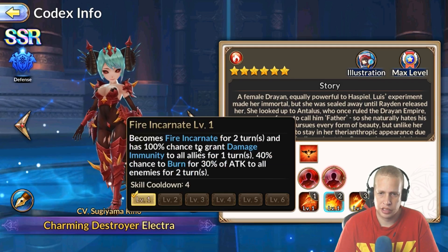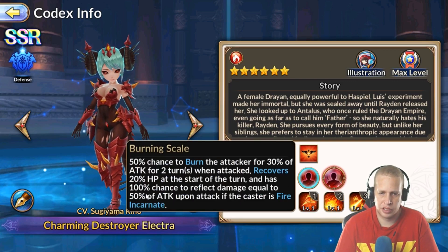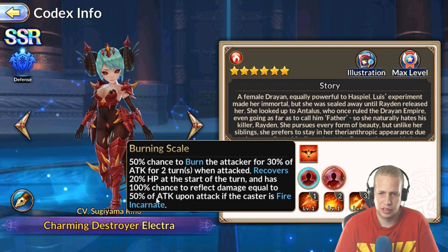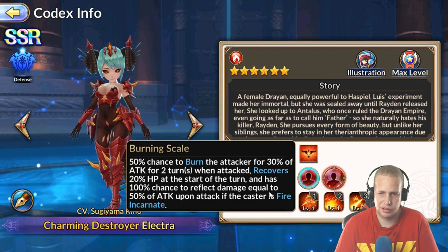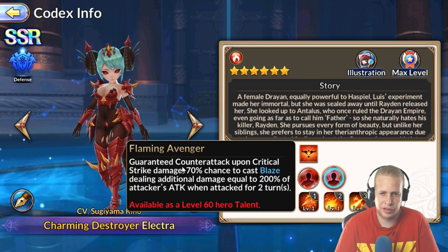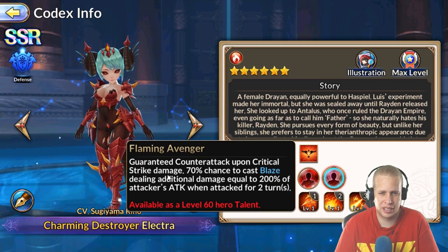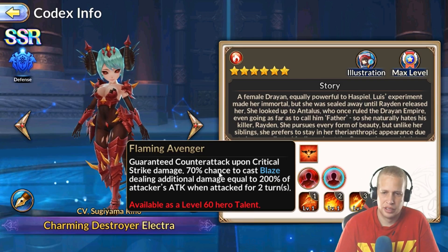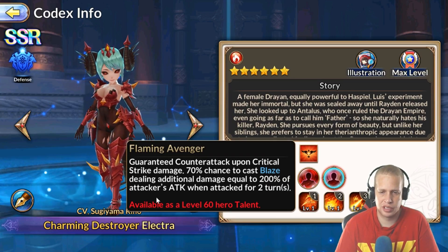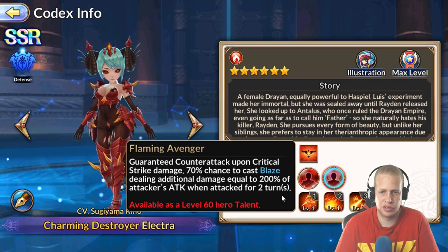When she uses her skill on a four-turn cooldown, she becomes Fire Incarnate for two turns. While Fire Incarnate, anything targeting her is going to hit themselves pretty hard — 50% of attack reflected. She also has a guaranteed counter-attack upon receiving critical strike damage, which is good in most cases, though it actually works against you in Sid's dungeon.